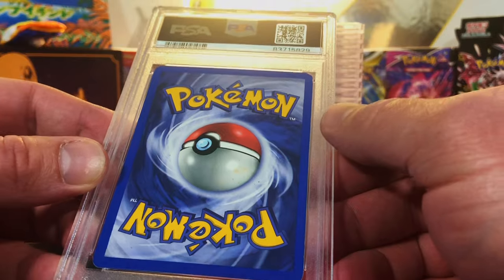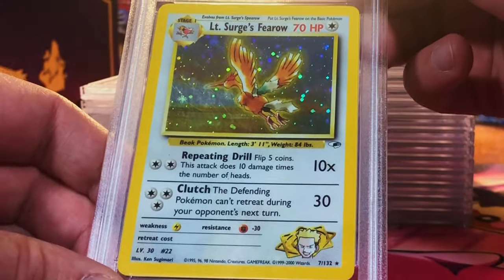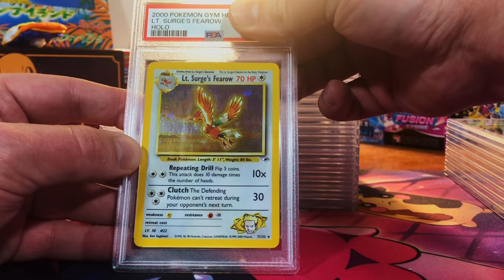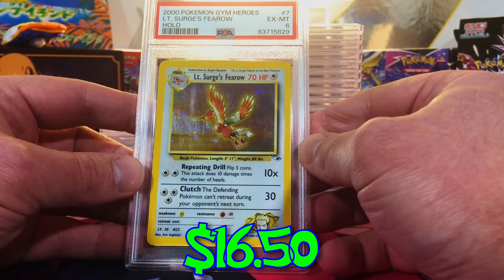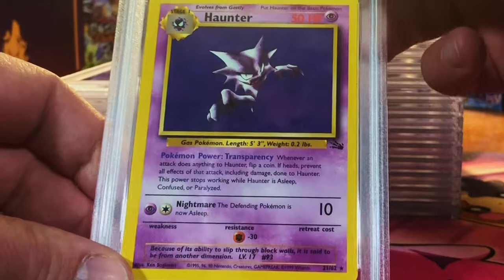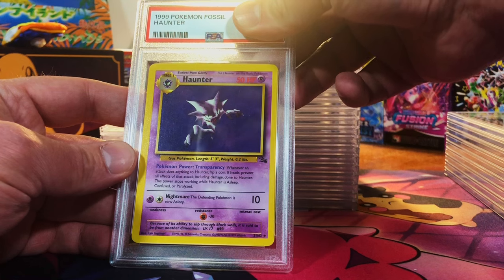Another jacked-up one — the Surge's Fearow. We pulled it out of the Poke Collect master packs. It's more realistically a seven, probably. Oh, it got the six — that's not too far off. The back is pretty jacked up on the corners. Vintage holo — I'll take it.